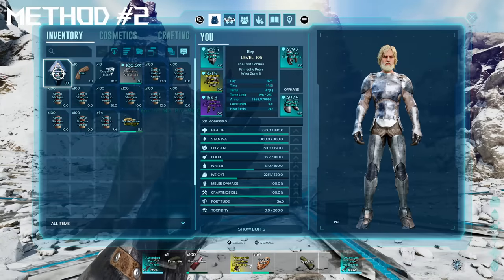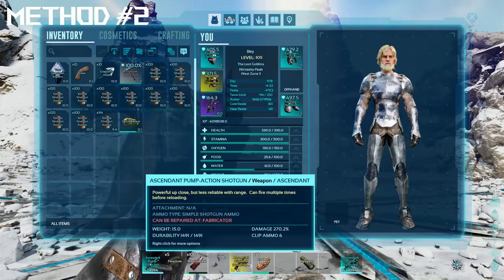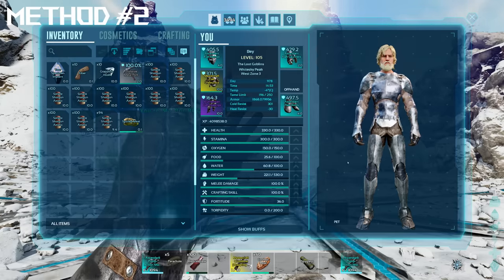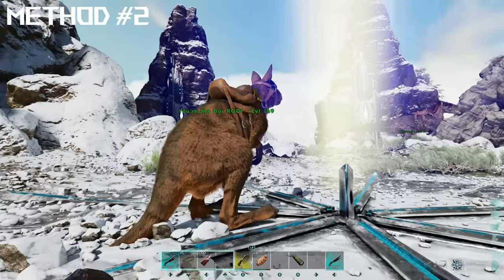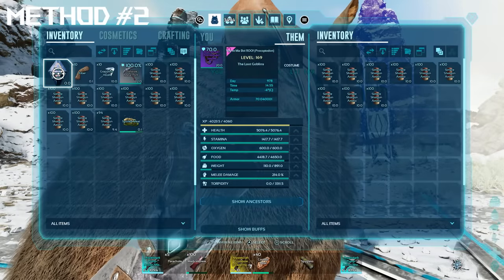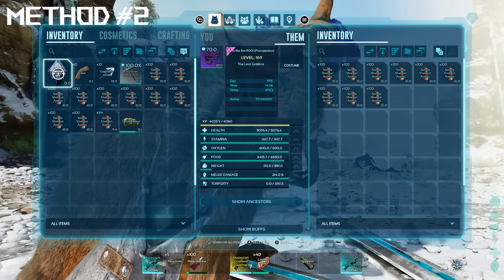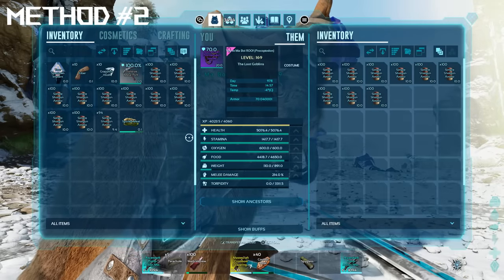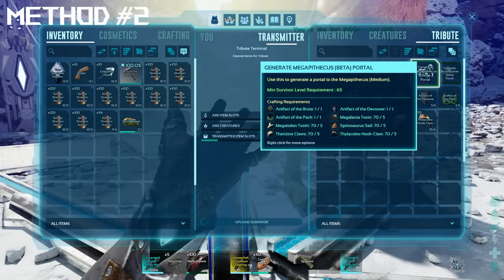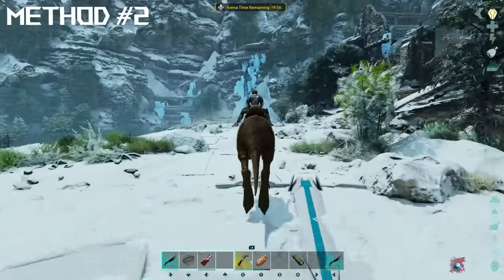The second method is going to be with a kangaroo. I have with me 1,100 shotgun rounds, a 270% damage pump action shotgun, and a 263% damage one as a backup just in case. With both of these methods, I'd recommend bringing some fur armor as it is extremely cold in this arena. Personally I always bring good flak armor and eat ice cubes for breakfast. I will most likely slowly freeze to death in the arena, but I have medical brews with me to heal through it. The kangaroo itself has a 70 armor saddle just in case, but ideally we don't plan on getting hit. I definitely don't think you'd need more than 1,000 bullets for this.